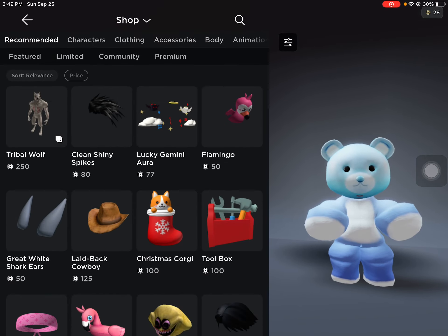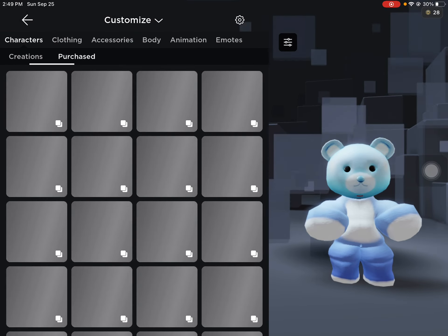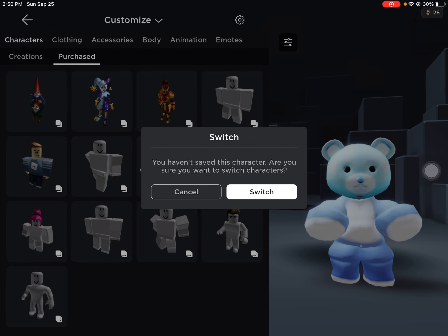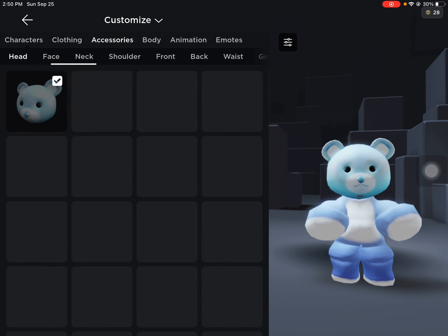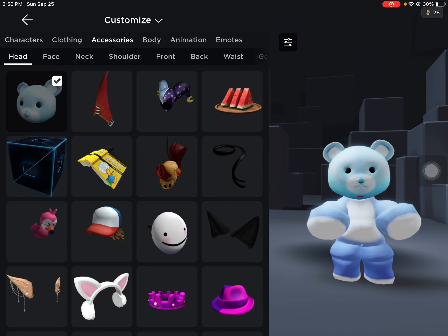Over here to Characters — you need to go over here. You need a genome and also this one, like that. I don't know, but you can find it. Okay, so go to your Body.